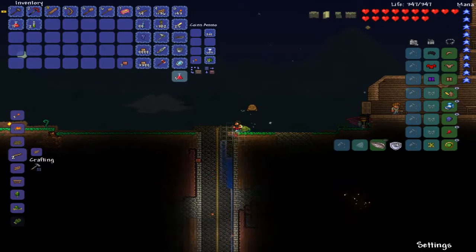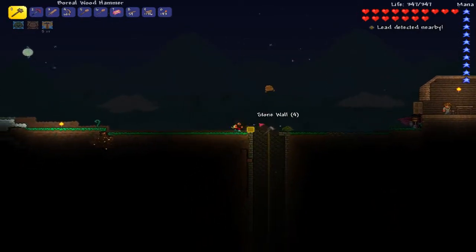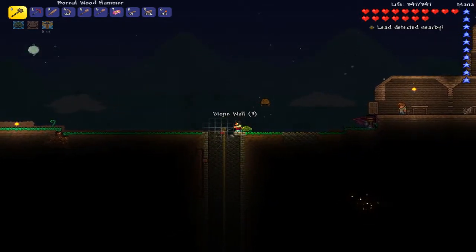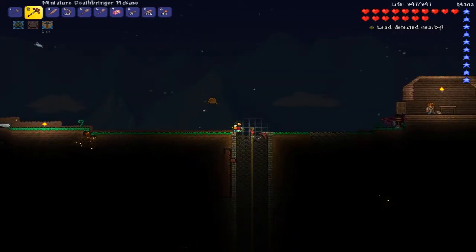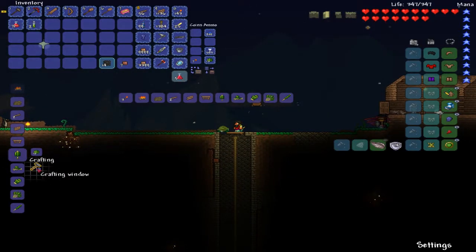I am gonna smooth this out a little bit. Let's do this. Just put a little stone there. Yeah, I wanna make it look pretty. Oh wait, I can just turn this to, like, bricks, right? Probably not. Gotta make it look pretty, you guys. I gotta make it look pretty. Get rid of this, there we go. I need one more stone brick for that, so I'll do that later.